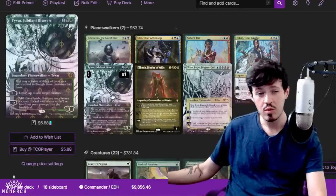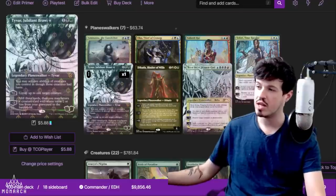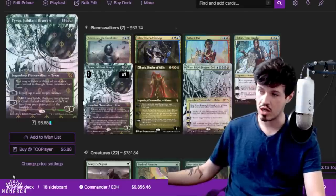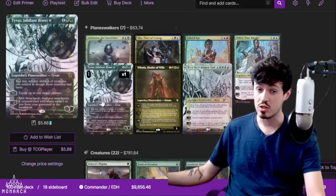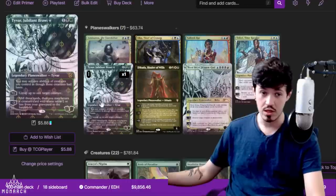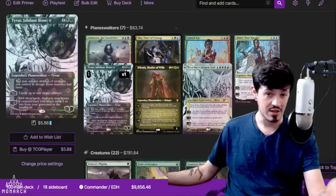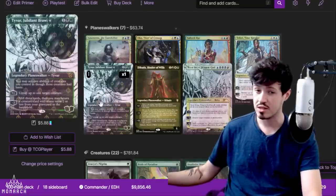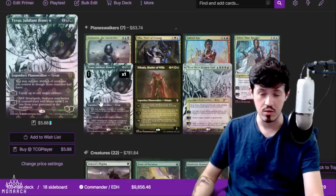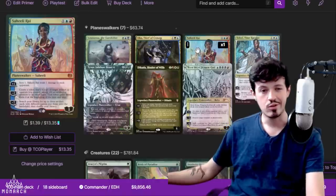One of the most recent and strongest additions is Tyvar Jubilant Brawler, and this is one of the cards that actually made me interested in five colors in the first place. The most important part about the card is its static ability, which says you can activate abilities of creatures you control as though those creatures had haste. If you think about mana dorks like Bloom Tender and Faber Elder, these start to get very important because you're playing a five color deck full of permanents with colored mana costs. You can turn cards like Faber Elder and Bloom Tender into immediate mana sources when you have Tyvar out. Not only that, Tyvar can be pulled out with Sisei and then untap the thing you just used to activate Sisei in the first place. The minus two ability also becomes kind of relevant — you can minus two and get back your Dockside from your graveyard, or your Bloom Tender, or any of those cards — so it does put in a decent amount of work.